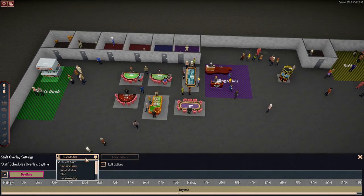You have all of these different staff types: trusted staff, security guards, retail workers, chef, housekeeper, workmen, and then pit bosses.